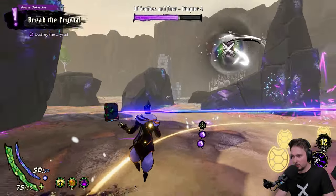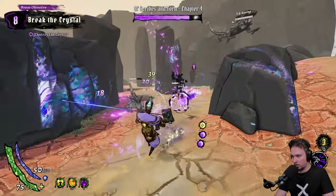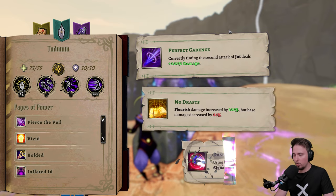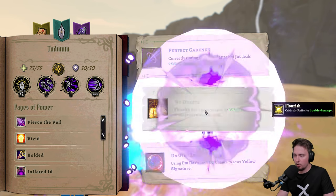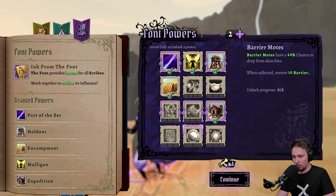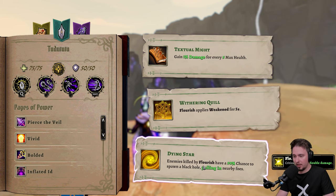They're spawning right away — I went for the Q ability, I think that was a good decision. We got our armor back, still don't have the Q. Using as much as we can. Oh my god, they're in a line — that's perfect for us. Is there someone else? This is kind of strong. Too early on the dash — a little bit wrong on my side. Flourish damage increased by 100% but base damage decreases. I'll go with that — I only use that thing when it's yellow, so that's good.